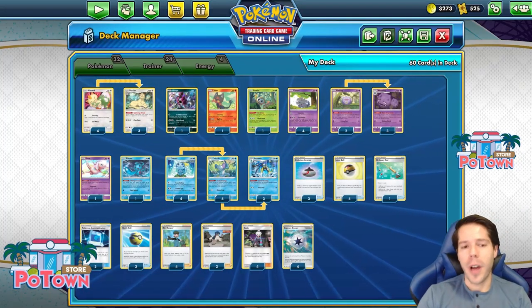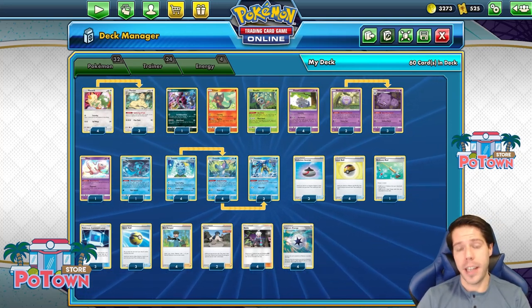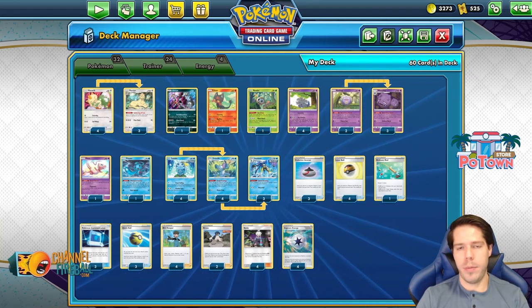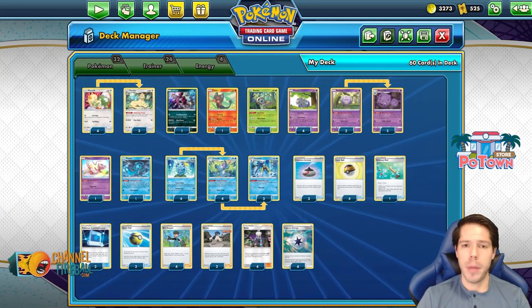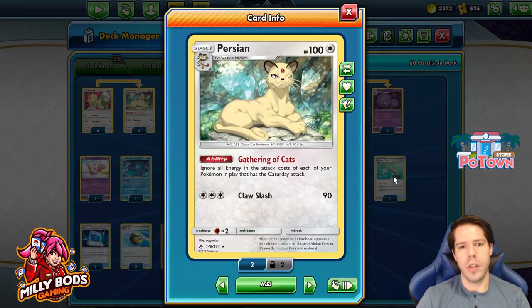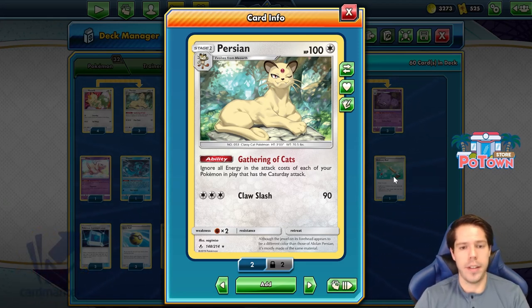Hello everyone and welcome back to a brand new video. Today we're going to be playing with the Capture Day deck that has been doing pretty well lately in the online tournament scene. This was first played, I believe, by Benjamin Pham from the Netherlands. It does focus on Persian's ability, Gathering of Cats, which allows you to ignore all energy in the attackers of each of your Pokemon in play that has a Capture Day attack.